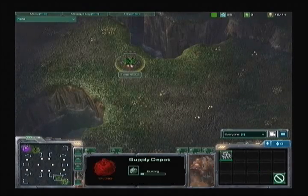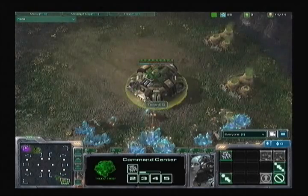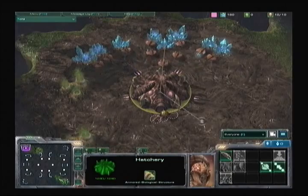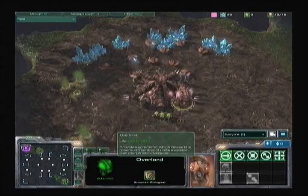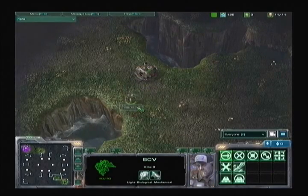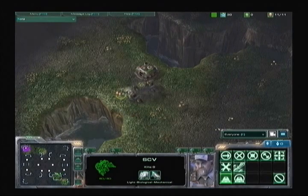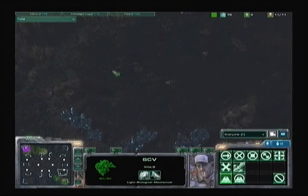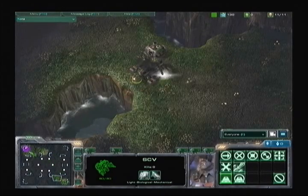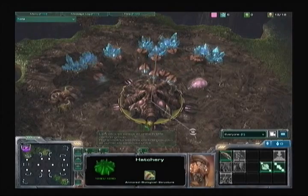If LZ pulls anything like he did last game, Machine is going to be in for a really tough match. We see the supply depot coming down for LZ right outside of his base. This map is really strong for Terran because they can quick-expand and float a command center up to the natural expansion north or south of their base, bypassing the expansion right outside and forcing opponents to destroy rocks. LZ might go for a conservative economy build or a completely aggressive build like last match.